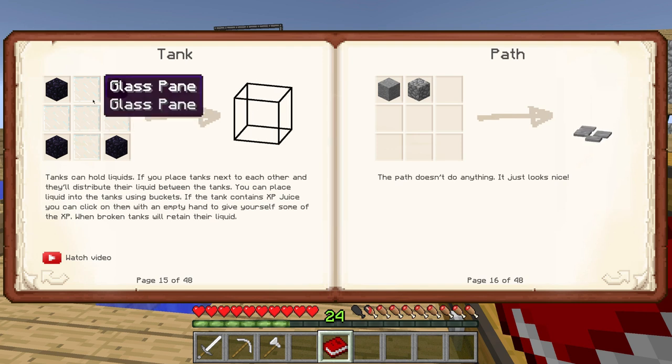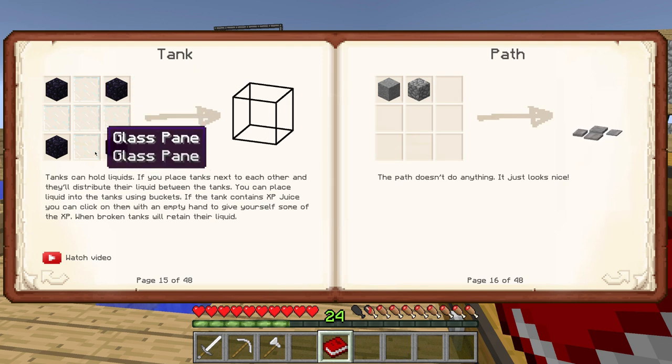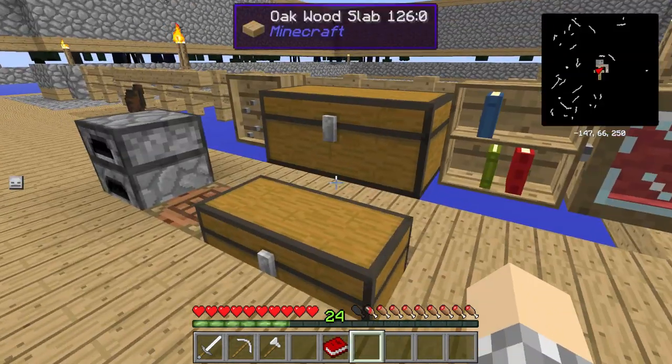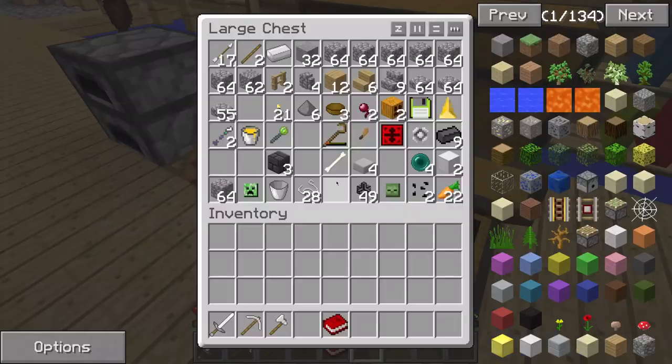We're gonna need some glass panes and some obsidian. Obsidian is going to be really hard because we're gonna have to have lava and stuff.